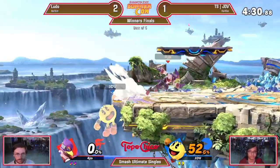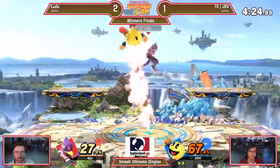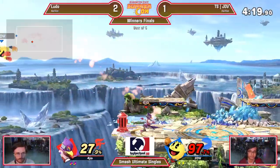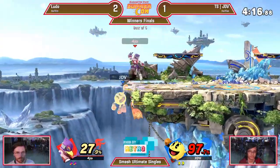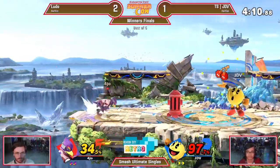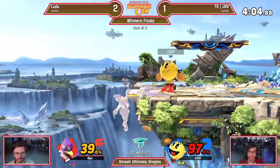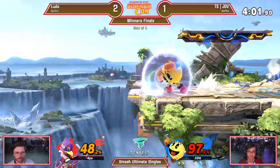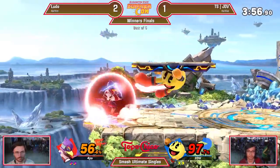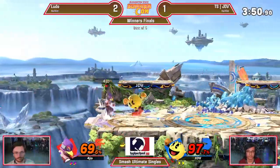It's so easy to muscle memory into your shield there — everybody wants to shield in that situation with the aerial pressure against Falco, but you know the grab is coming. JDV going to the ledge — that basically prevents Falco from getting any more extensions. JDV struggling to land, still stuck a little bit in the corner. Finally getting back to stage and getting that fruit charge. Unfortunate scenario with the side B pushing Ludo into disadvantage — looking pretty good on JDV's side if he can hold this. Such a scary situation for Falco to be in, and JDV has the timing on those two-frame options.